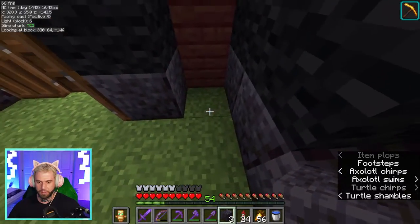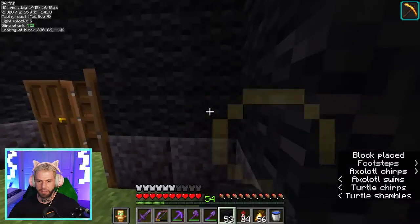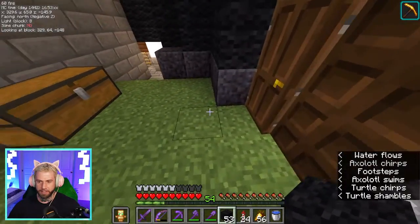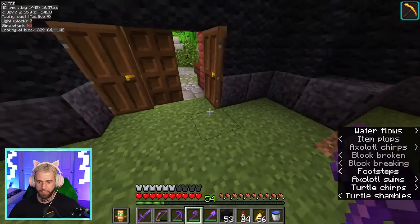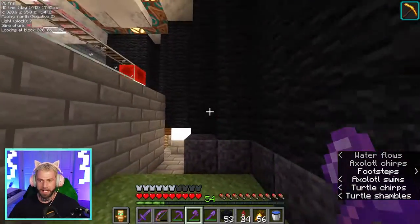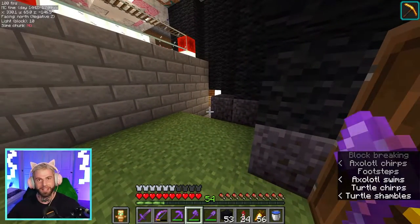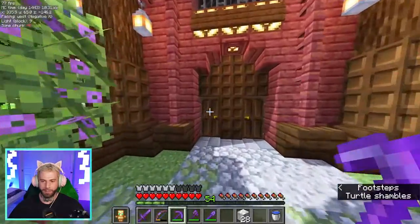We'll get rid of this one and this one so we can keep the polished going right there, and then just build this in. We've got some very black walls here but that is completely okay. Looking good so far. Next up we're going to have to pull this chest and then pull the floor out in here, go ahead and put down a calcite floor to match what we've got up there, and then figure out what to do with this bit.